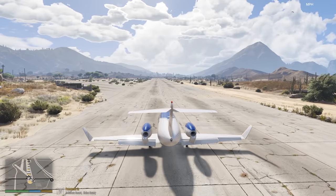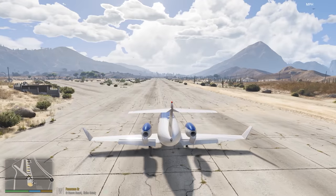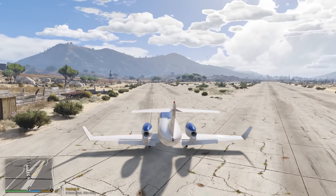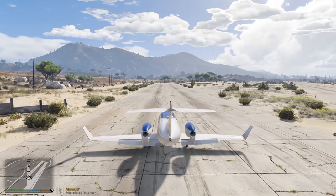We have working ailerons, elevator, and rudder of course. We'll use the cross runway and take off towards Sandy Shores — that way we can see how tight the airplane will turn. It's got a pretty decent turn radius on it. As long as you stay ahead of it, it's good to go, which is a really nice thing.